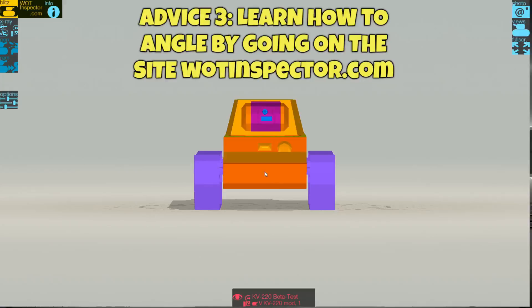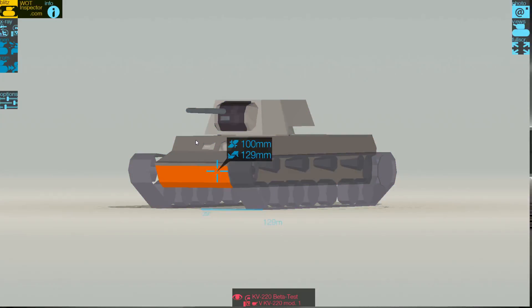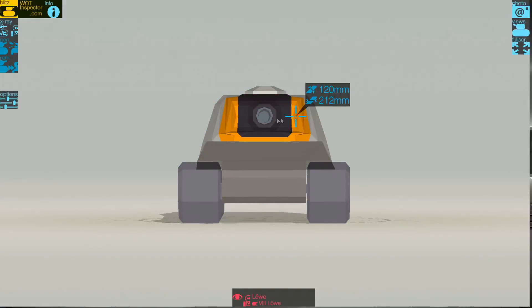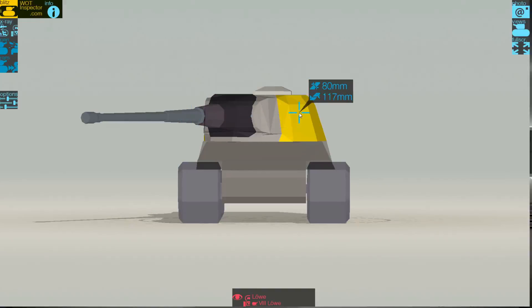Another advice I want you to learn is angling your tank. Because this game takes into consideration effective armor, every time you angle it properly, you will increase it and therefore the chances for your opponents to bounce off. But be careful — even if the hull of most heavies is meant to be angled, it's not the case for the turret, which you always want to keep facing your opponents at all costs.